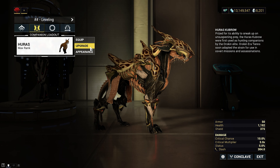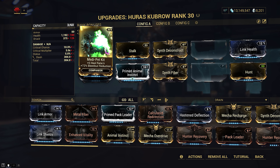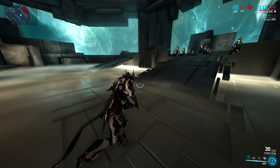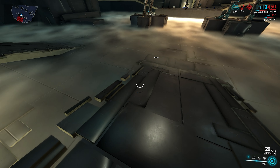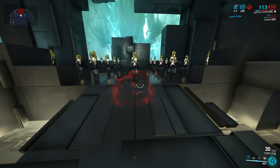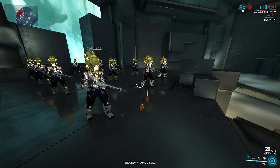Moving on to our Kubrow, we only really need four mods here and the rest are up to you. The mandatory mods are Medi-Pet Kit, Fetch, Animal Instinct, and of course Stalk. This mod turns our Warframe and companion invisible as long as there's an enemy around — this can last indefinitely as long as you don't use your weapons. Speaking of weapons, feel free to use anything you want, but you won't really be needing them at all.